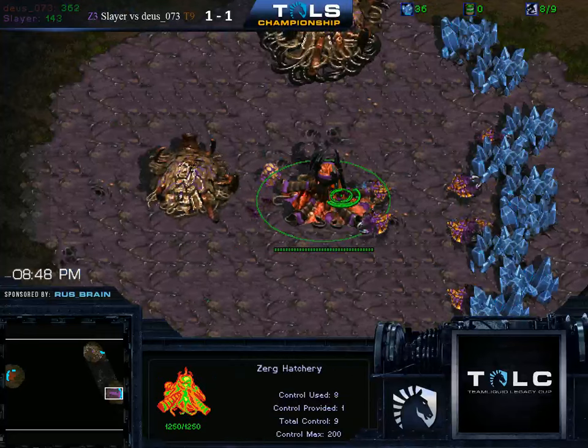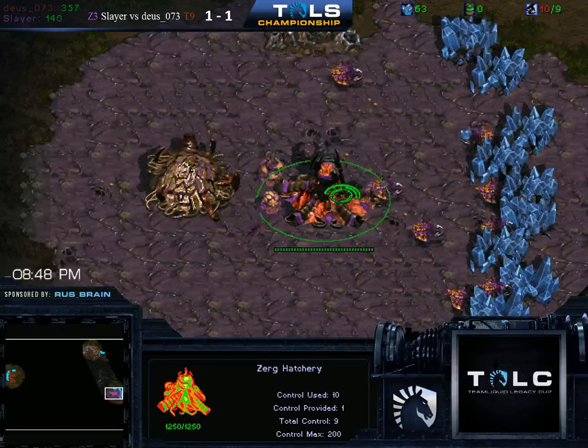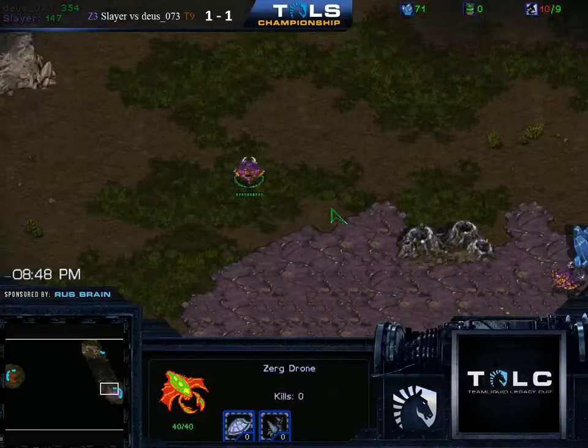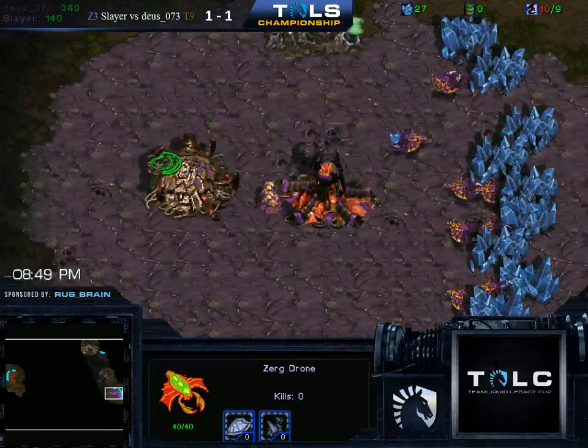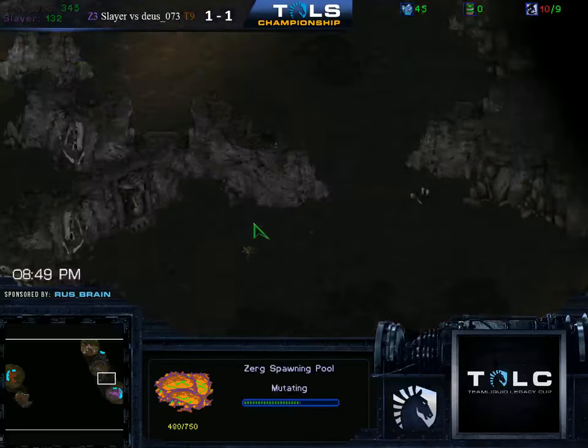I just remembered — Protoss can do a similar cheese on this map, but it only works when the Zerg's on the left as well. I even totally used that build to get a C-. And we actually have a gas trick here. It wasn't right. Wow, I was not paying attention.